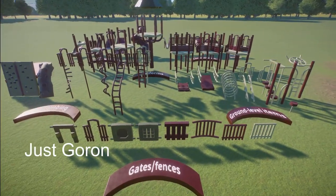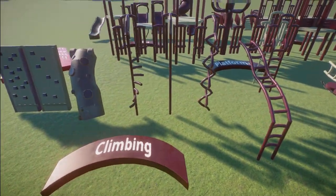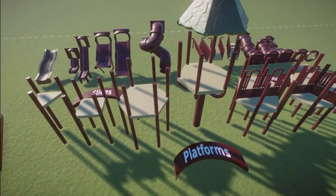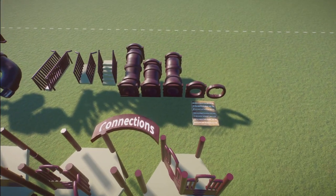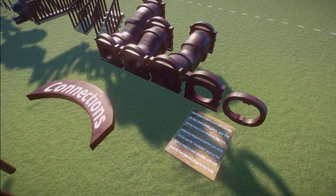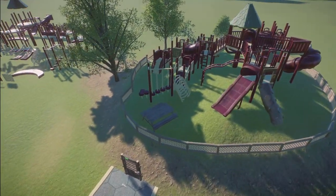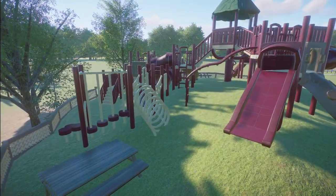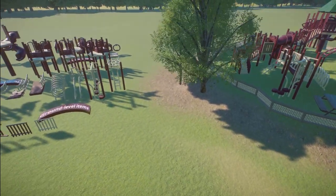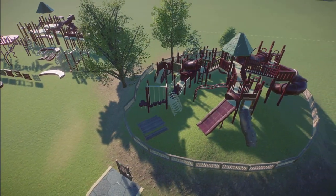Our first pieces were made by JustGoron. This first one is a modular playground set. You can bring this into your zoo for right around $13,000. And then they've used the modular pieces and made a large plastic playground for right around $19,000. What a great job this is! Thank you so much for helping us all out on playground equipment. This looks awesome!